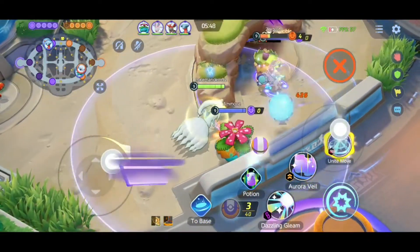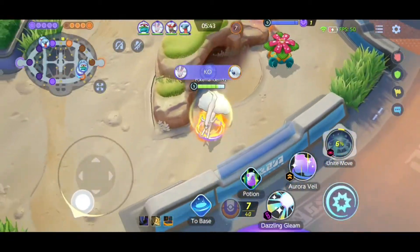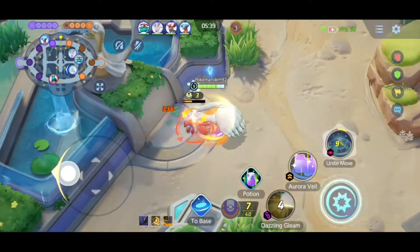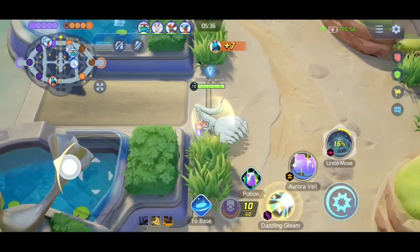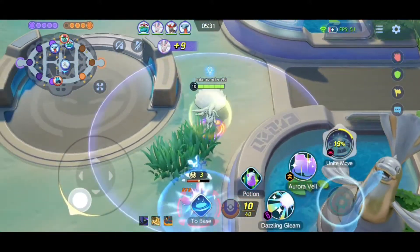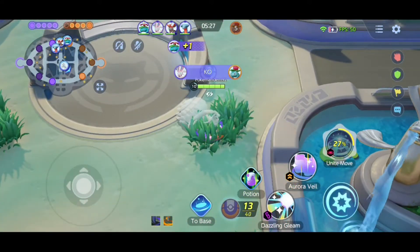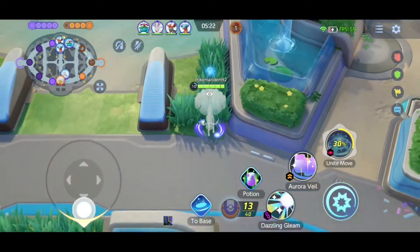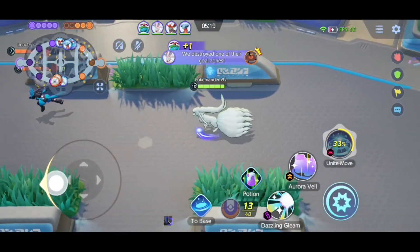It'd be interesting to see what this Unite move does — we're going to drop that now just to see. Yeah, it does seem to do quite a lot of damage. We'll be hopefully getting that to use in a nice build-up against a big team on the enemy side. The Unite move cooldown is actually going quite fast now that I'm looking at it. I don't know if it's that fast on every Pokemon, but this actually seems significantly faster.